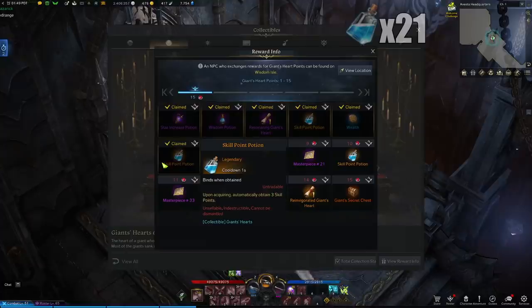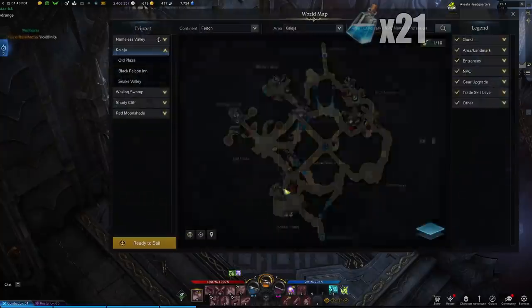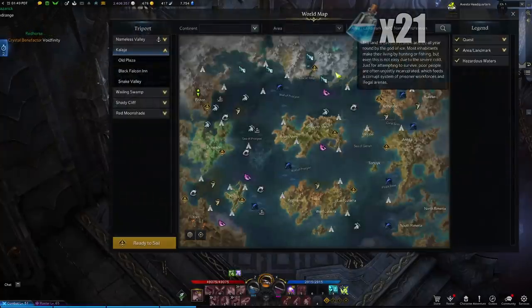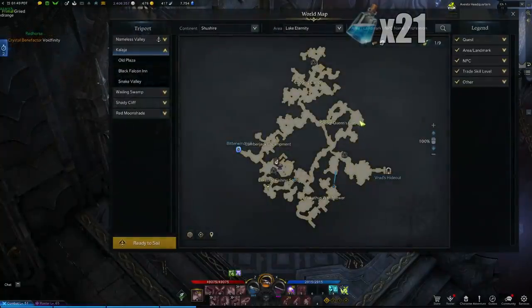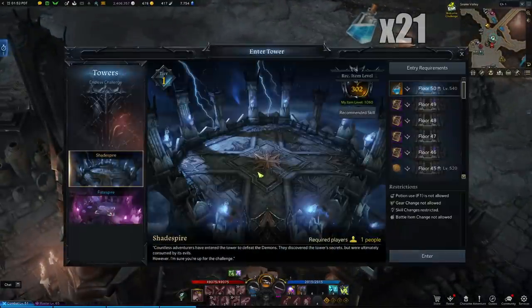The first Giants Heart you should already have gotten by finishing the Tortuik main storyline. The second Giants Heart you can acquire from the world boss Tarsila that spawns over in Lake Eternity in Shushire. The third one you can acquire for reaching floor 35 in Shadespire Tower.